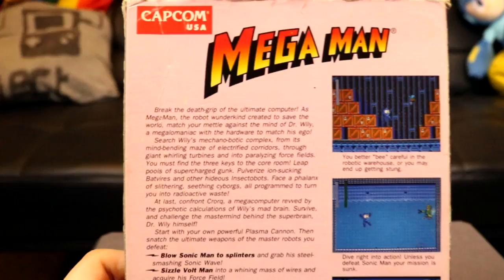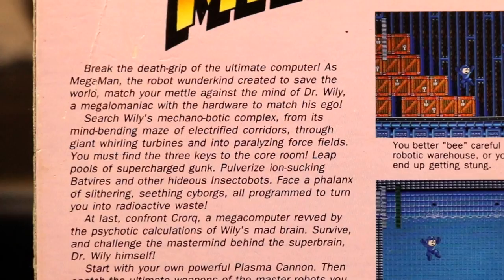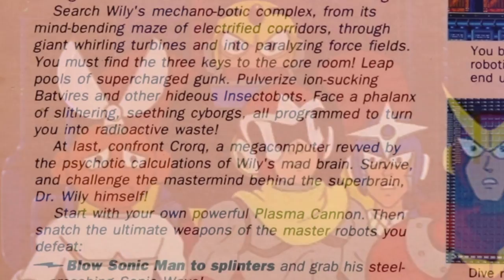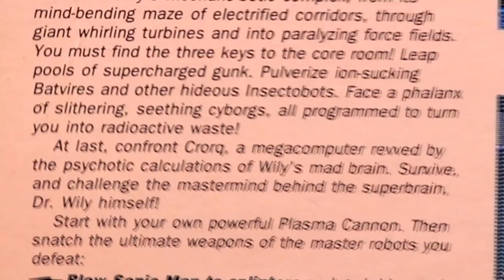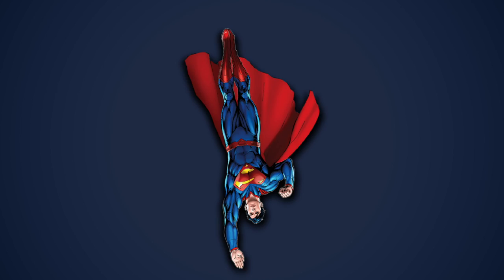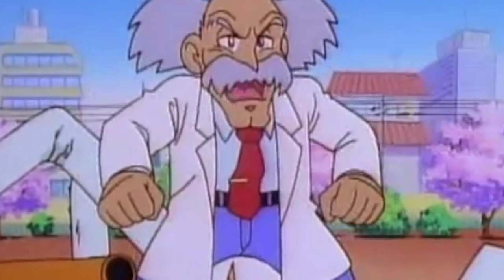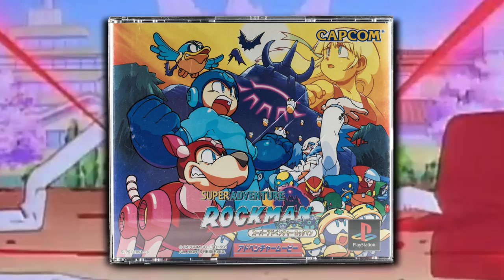Things get weird as soon as we look at the back of the box. We're treated with a blurb that begins: 'Break the death grip of the ultimate computer! As Mega Man, the robot wonderkind created to save the world, match your medal against the mind of Dr. Wily, a megalomaniac with the hardware to match his ego.' Two paragraphs later: 'Confront Quark, a mega-computer revved by the psychotic calculations of Wily's mad brain.' Along with sounding like dialogue from a 1950s Superman comic, this blurb makes Quark seem like a massively powerful supercomputer AI — perhaps ancient technology revived, like Raw Moon from Super Adventure Rockman, another Mega Man game I've covered on this channel.